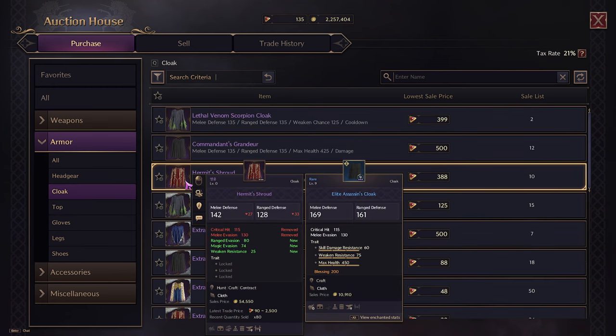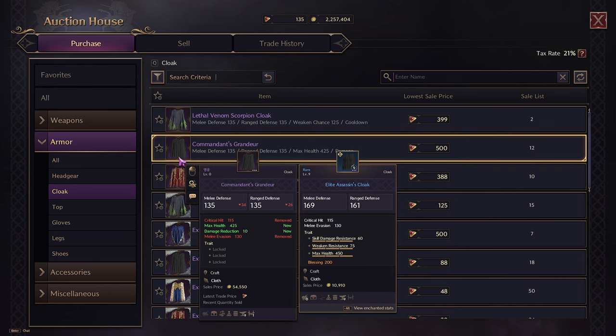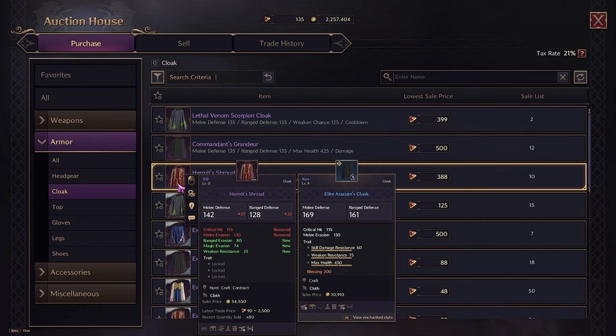For the cloak, a lot of people get the Hermit Shroud because it's got ranged evasion and magic evasion — so if you're trying to go with magic evasion to keep you alive longer in PvP fights, Hermit Shroud is pretty solid. Otherwise it's obviously Commandant's cloak, because you get max health, which is really good for great sword since great sword's damage benefits from having more health. If you're a tank, it's better to have more health — so Commandant's is probably best in slot for straight tank. But I'm probably going to go Hermit Shroud for the evasion because I want to max the evasion.